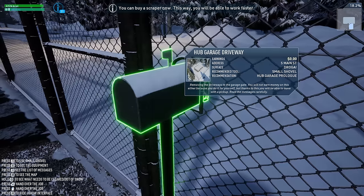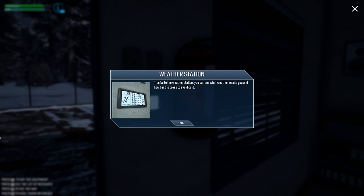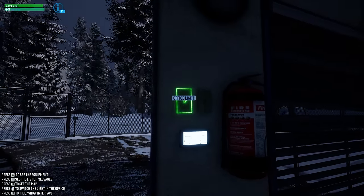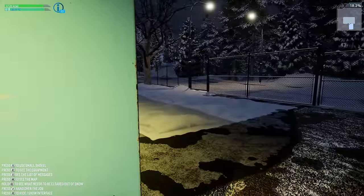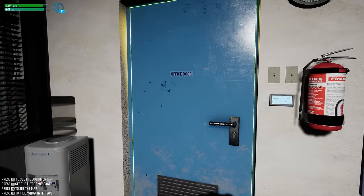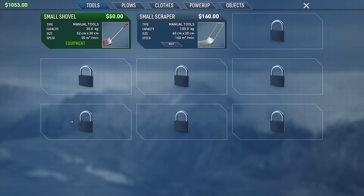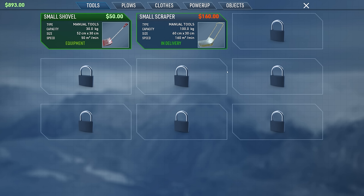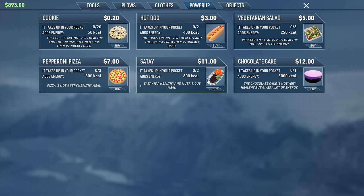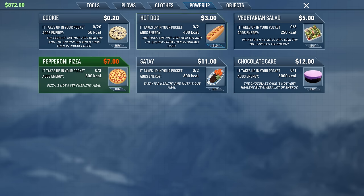There's a weather station - can we turn the lights on? There we go, outdoor light too. Now we can see what's going on. We can get a new tool: a small scraper for 160 bucks. We have $893. It's probably time to get some power-ups too - let's get some pizza.